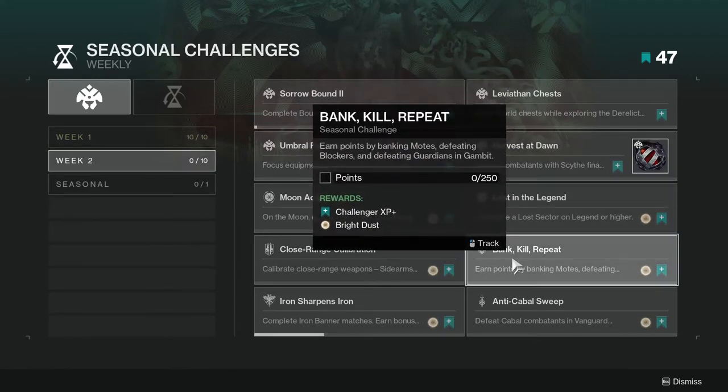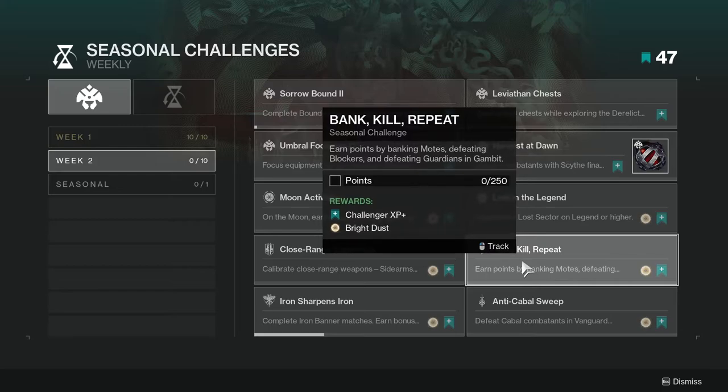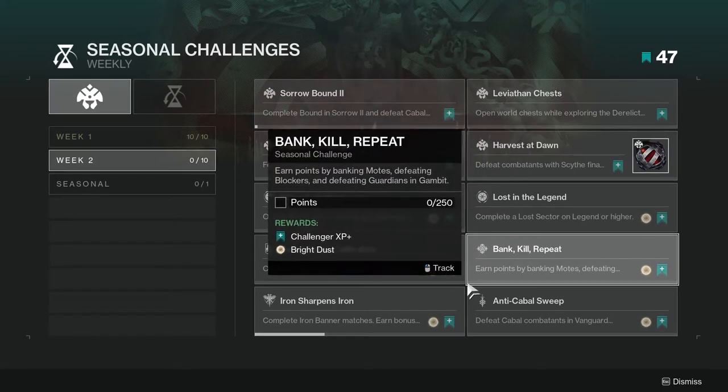Next one is Bank, Kill, Repeat — earn points by banking motes, defeating blockers, and defeating Guardians in Gambit. 250 points. This is kind of rough, but you do get it by just banking motes and defeating blockers. Guardians might do a little bit more, but I know a lot of people are just going to ignore this because Gambit is not the most favored by everyone.